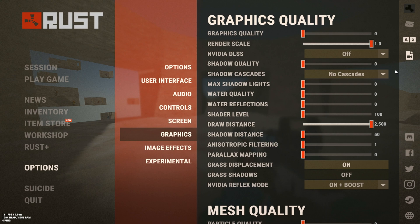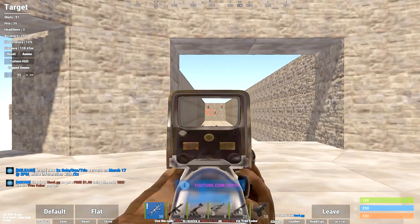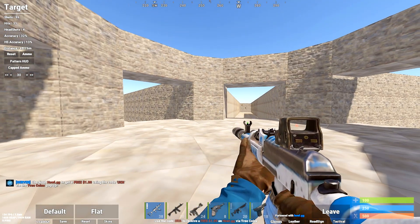Quickly I'm going to go over my graphics settings - you can pause the video to copy them if you'd like. Grass displacement: make sure you have that on regardless - it basically displaces the grass so if a gun rolls over the grass it'll be flatter and you can see it better. Mesh quality, tree quality, and object quality I change depending on how bad my FPS is. Tree quality effects how good the trees look - better quality means you can more likely see through them, worse quality makes them look like a big blob.